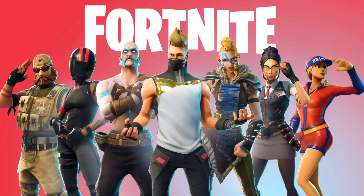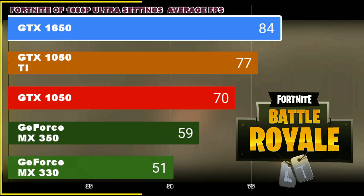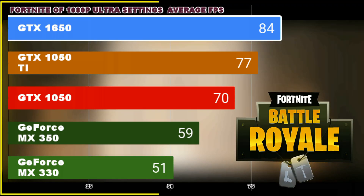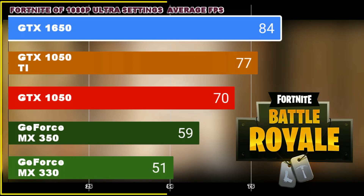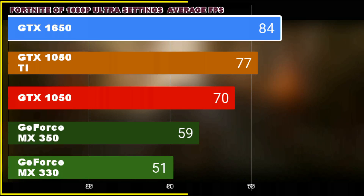Another eSport title is Fortnite. We see that all 6 GPUs are securing from 50 to 84 FPS. That's a good result in a popular game title like Fortnite Battle Royale, which is also not so heavy on mobile GPU.